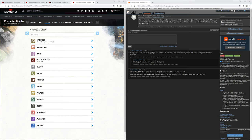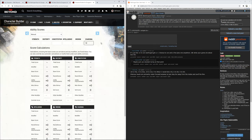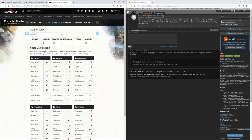We have a weird ability score array: 12, 10, 18, 5, 6, and 9 — three penalties but an 18. I'm building everything on D&D Beyond. Warforged have a +2 to Constitution and a +1 floating somewhere else. Bards have proficiency in Dexterity and Charisma saving throws, so we check that first — if we have proficiency in a saving throw, we'd dump that stat since it gets better over time even with a bad score.